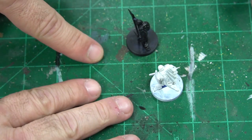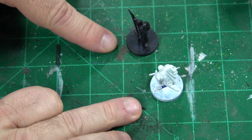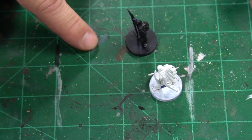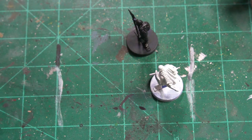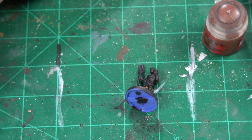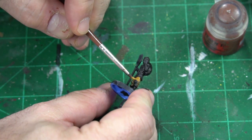I'm going to show you how to do these two figures — the knight and the peasant — since these are the most common in the human faction. The first thing we're going to want to do is use some XV88. I always like this color because it's a nice dullish brown that fits perfectly for what we're trying to do.